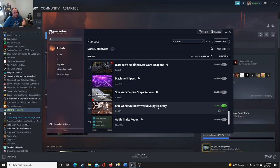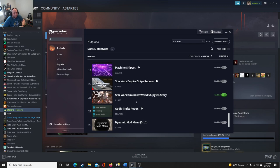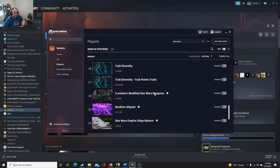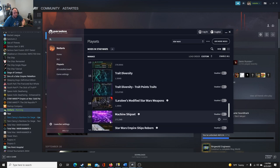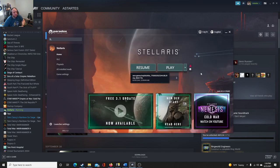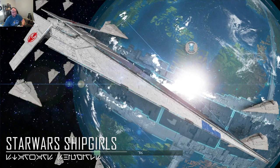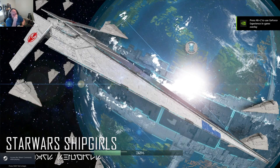I'm going to be playing with the ship girl story mod. I played it before but had other Star Wars mods that made it too overpowered, so I'm going to try it without those. This will give an advantage as well, but let's test it out. It says it won't work, but if it doesn't I'll just play a vanilla game. It has great artwork too — shout out to the mod maker.